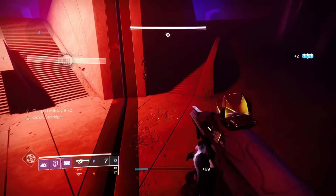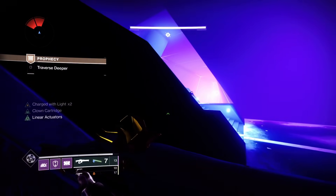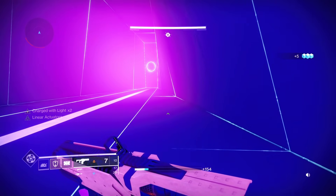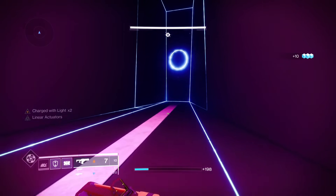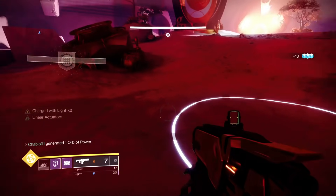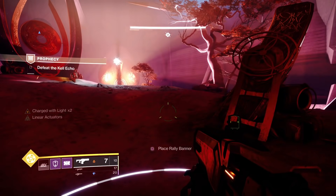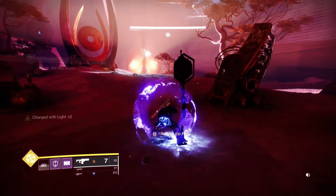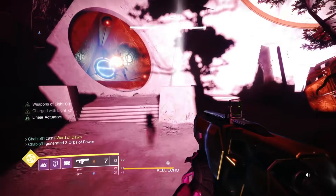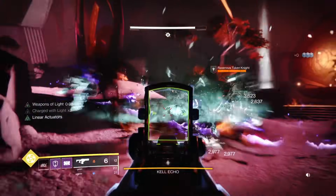Now we're on the final boss. The build is sorted — we don't need to change anything apart from Protective Light. We're going to switch High Energy Fire on and off as needed — I'll show you how. It's pretty simple. Weapons of Light from your bubble is 35%, while Charge of Light with High Energy Fire is 20%. Weapons of Light is more, but they're two separate buffs and they don't stack — there's a strategy behind that.